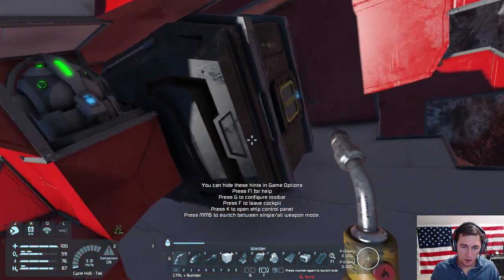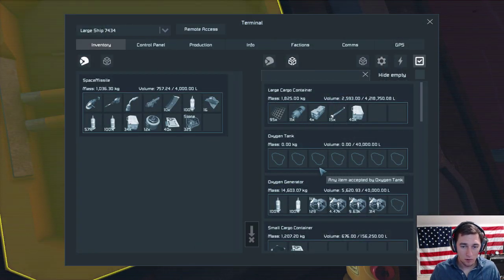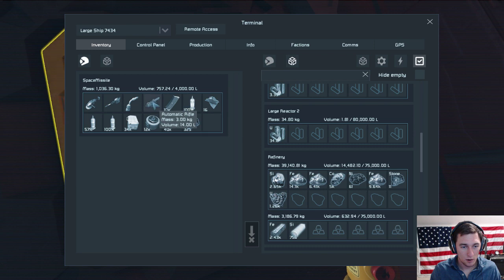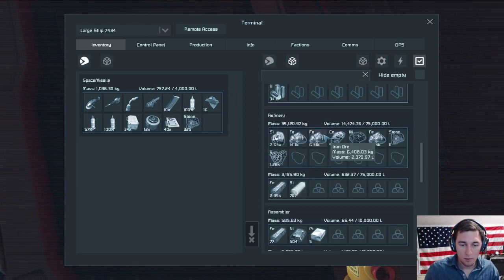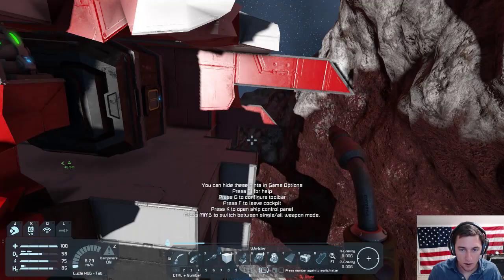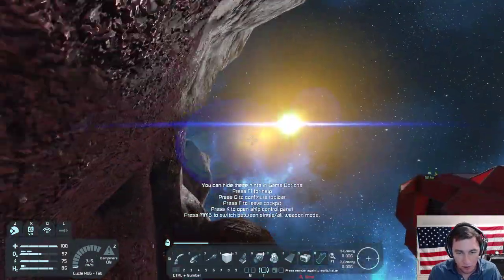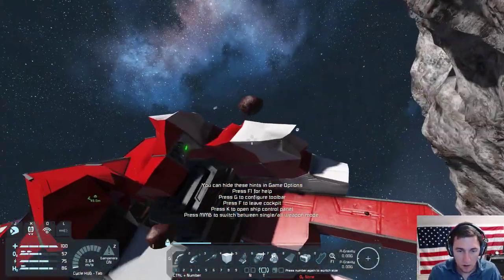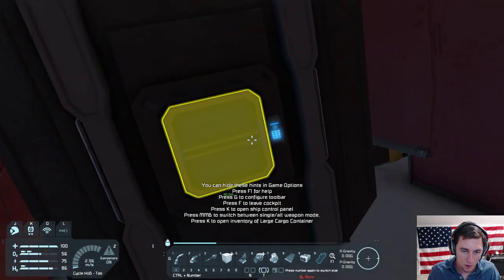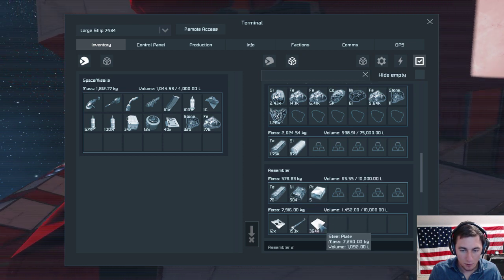Just a heads up, I'm getting in the pilot's chair — should I be concerned? Because I am outside the ship. I'm going to be backing away from the asteroid if it'll let me. You're moving! I'm attempting to grab things out of this — we need steel plates, I used them all. I made a bunch though. Oh, you did make a bunch — okay.